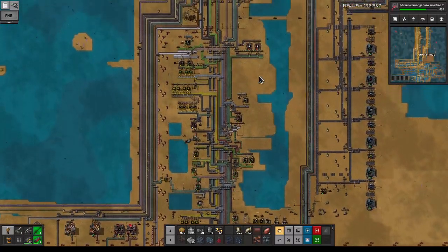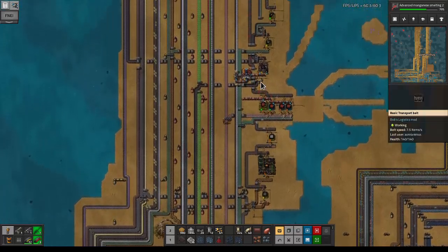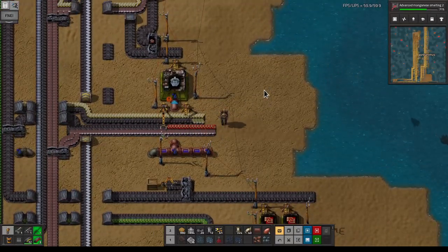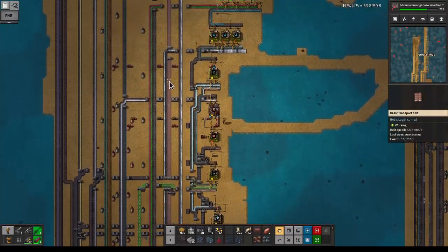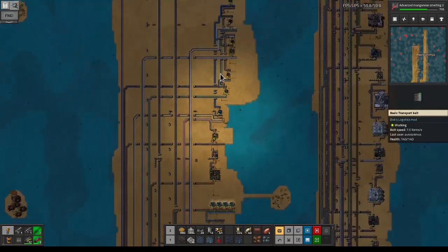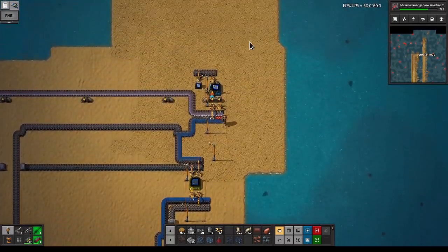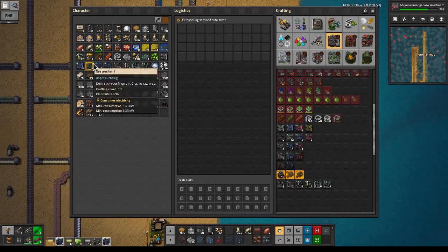We're gonna grab some red circuits, hopefully from a backlog somewhere - crossing my fingers. If not we're gonna have to wait for production. These guys are doing okay but yeah, we're gonna have to grab these couple of circuits - grabbing a little copper is also okay. How are the blue circuits doing? I'm gonna just limit this - we might need them at some point but for now we're good. At least we can make two flotation cells.